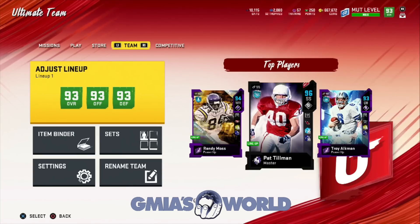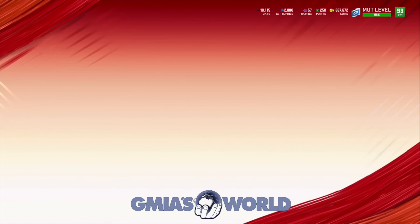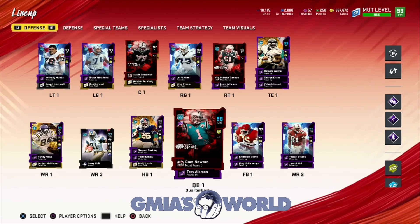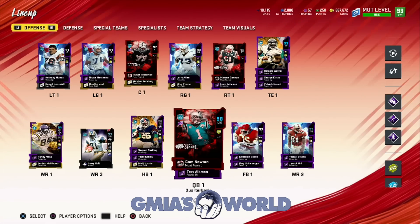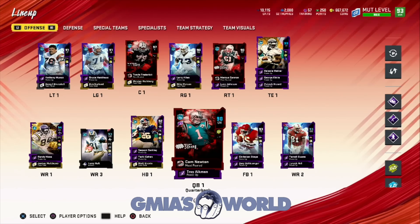If you guys have been watching my videos since the Mosphere started, you'd remember I had like 150,000 bats. I went into the store and started using that currency to get players. You have to understand how the currency is used — you have to use it when the actual promo is going on. If you just leave the bats the way they are, you're going to get 25% of it. For every four bats, you get one training point. EA is taking 25% of all the bats you accumulated.